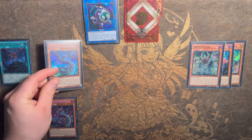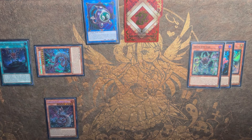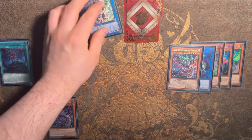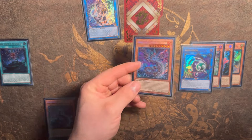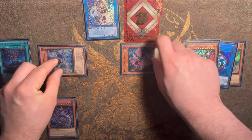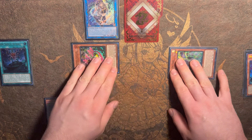We're going to summon Poplar here, then activate the effect of Ash sending itself and the Poplar to go for a copy of Flamebridge Dragon. Again, should be in defense. We can then link away both of these for a copy of IP Masquerena. Flamebridge will activate its effect summoning back out two bodies — doesn't matter which ones, just has to be level one bodies. Summon them out here, probably not in the zones of IP Masquerena.